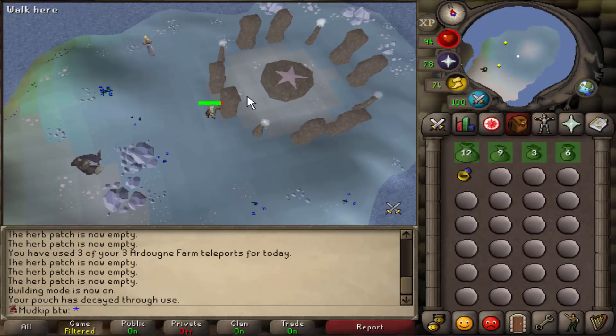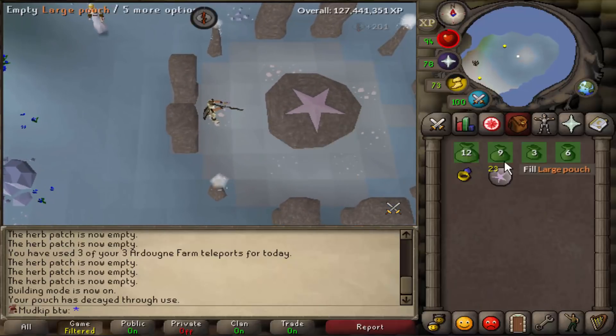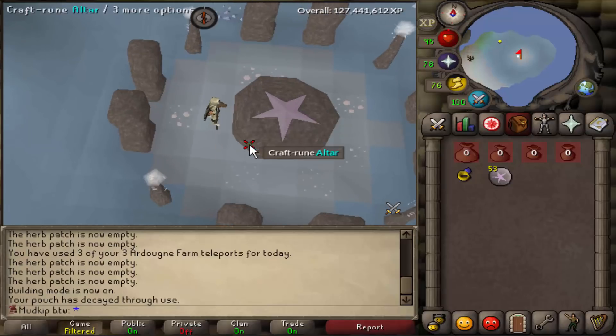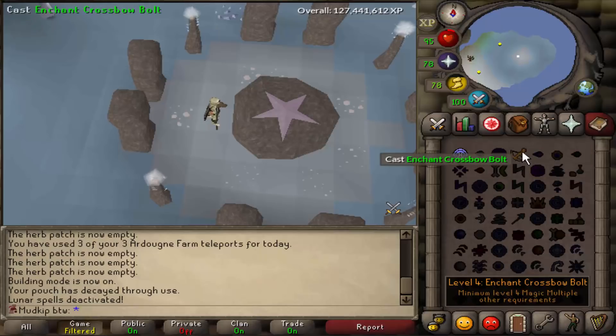Remember when I said I'd never have to use pure essence ever again? I lied. Don't want to waste any XP — get as much XP as possible when switching spellbooks. I can't tell you how many times I've come here to switch spellbooks and made the essence and then just teleported out without actually switching the spellbook, but I'm actually switching this time, for real. The reason why I'm switching is so we can use the enchant bolt spell.